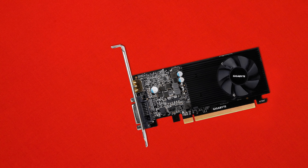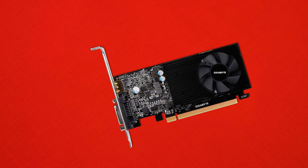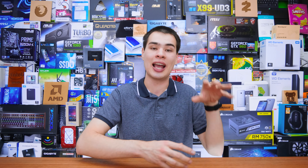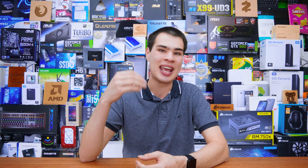TLDR time. The GT 1030 DDR4 or D4 edition is a piece of junk that nobody should ever buy. Looking at the average FPS difference between the D4 and the regular edition, there is quite a bit of difference — well over 20 FPS in the games we tested here today. Also in the price department, there's really not a lot separating them, especially here in Australia. These prices are subject to change, which may completely invalidate this argument, but it really looks like NVIDIA is trying to pull a fast one on people who may not be as well-educated when it comes to saving just a few dollars on building their brand new system.